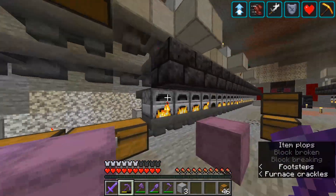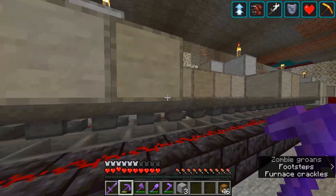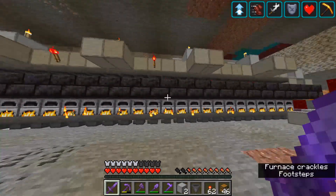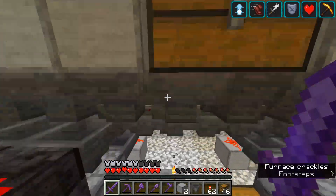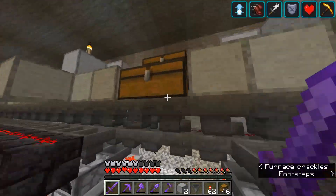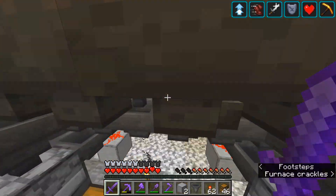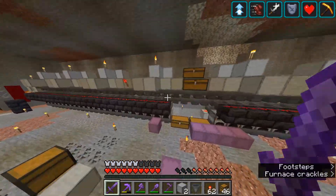I'm going to redo that side — just break these two hoppers and let the system die down. Okay, that side is a bit screwed up as well. Alright, finally it's working. There were a couple of issues: that block was missing, the torches were on the wrong block, and placement was slightly off. It was just a little bit of a mess but I think we fixed it now. The fuel looks roughly evenly distributed — giving it the benefit of the doubt.